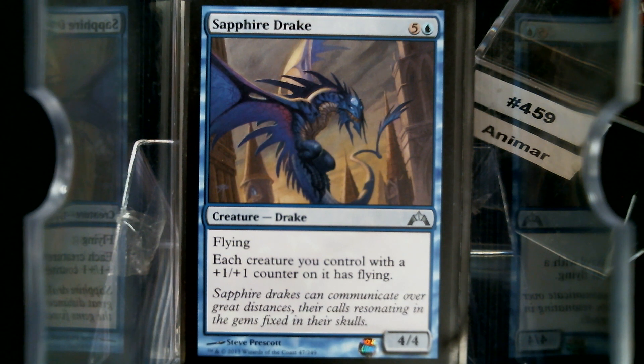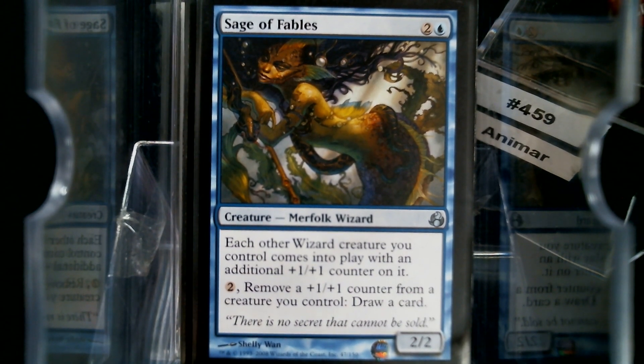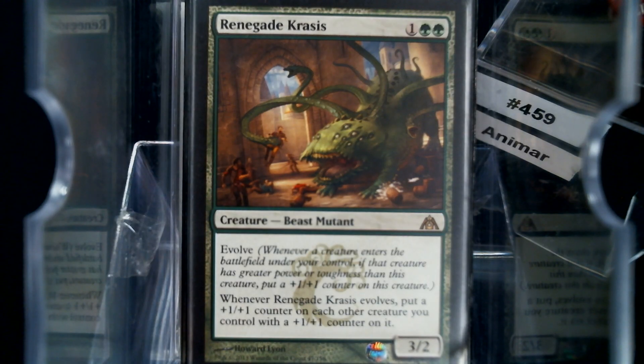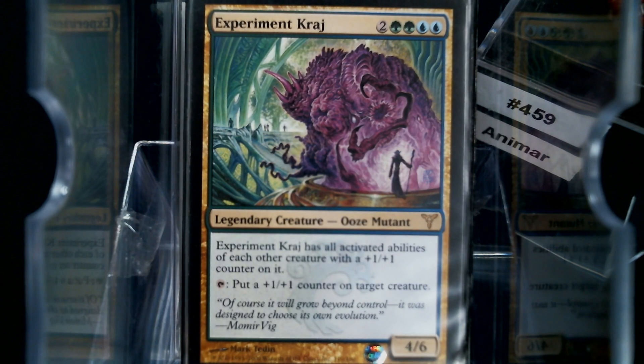We've got ways to put a ton of counters on Animar, and if nothing else, we can bang in there with Animar. Sage of Fables — not heavy wizard — but I like that removing counters to draw cards thing. Titania's Chosen works decent since there's a whole lot of green. There's been a lot better versions of this card, like the red Changeling that I wish I had for this deck because it's amazing — that may be what the Temur Banner slot is going to be. Renegade Krasis — this thing's awesome when it evolves. It just puts another counter on all your creatures.